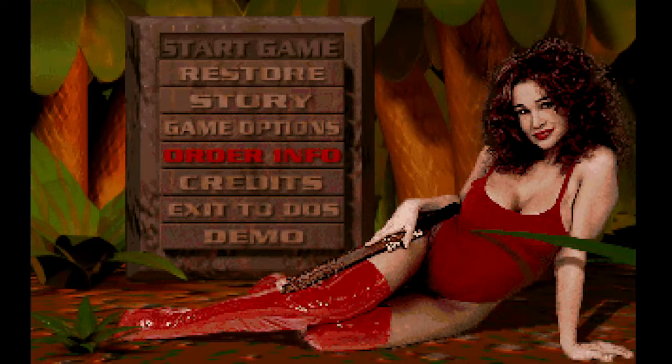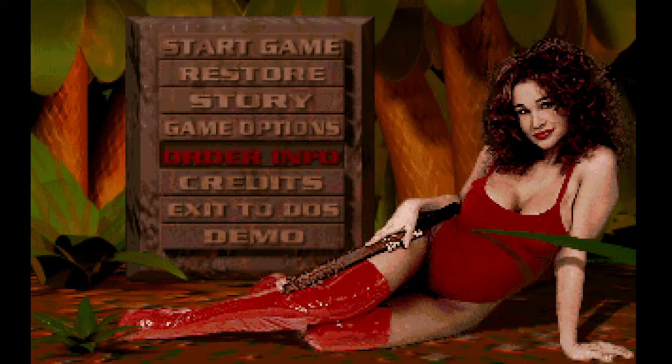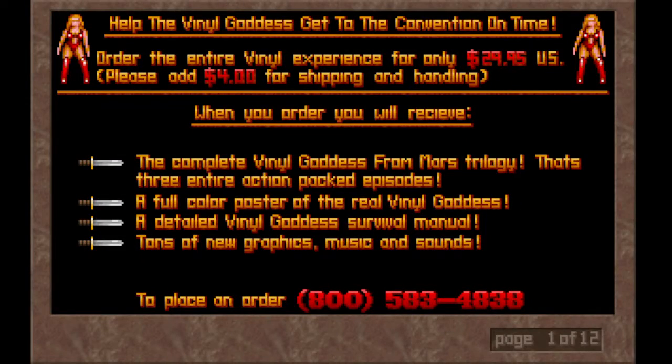And that is episode one. Before I go on, there's a nice little thing here called order info. This is what they gave you when they offered the shareware and stuff — if you wanted to get the game, this is how they enticed you. They're like, 'Help the vinyl goddess get to the convention!' This game costs 30 bucks American with four bucks shipping and handling, but it came with the entire game — probably on three 3.5 floppies, maybe CD. It came with a full color poster of the real vinyl goddess, a detailed manual, and tons of new graphics, music, and sounds.